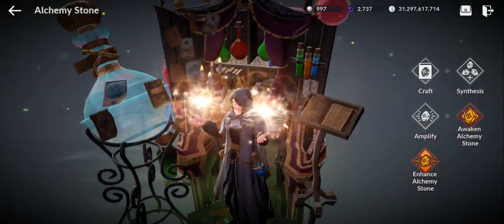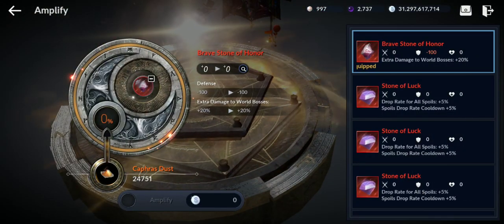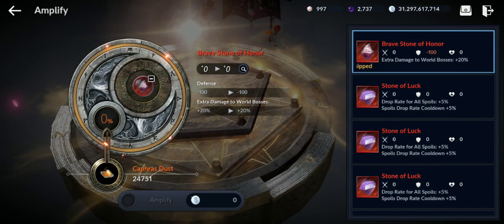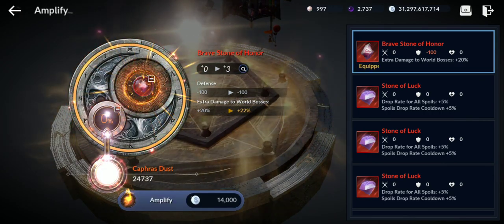Let's amplify the Break Stone of Honor, which increases your damage against world bosses. I'm going to try to level it up a little. Try to max it, and also awaken and enhance it — that way you get more damage and extra buffs.